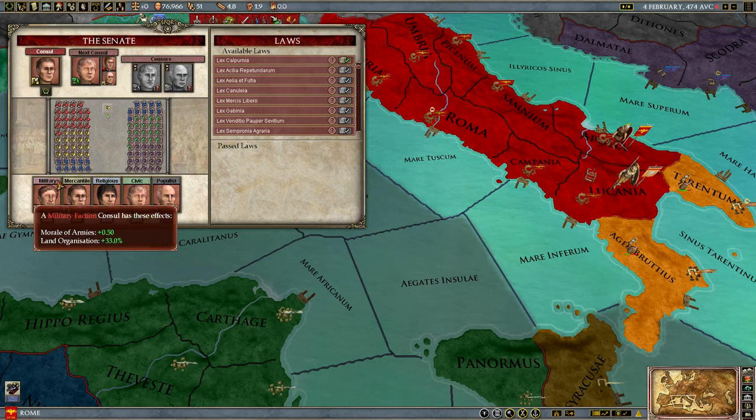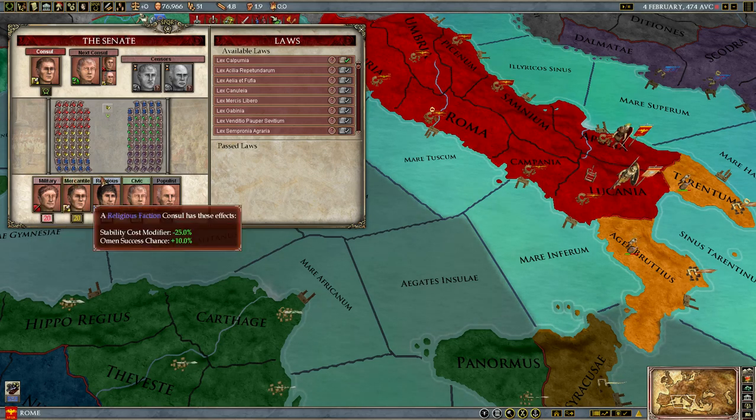The military faction is unbeatable when you're at war — better morale of armies, better land organization. It's just going to make you kick the enemy's ass. Having a military faction leader versus not could very easily be the difference in winning a war. This is a huge bonus. But that's the problem — they're all huge bonuses, but they're all slightly beyond your control, and you have to play a very fine game.